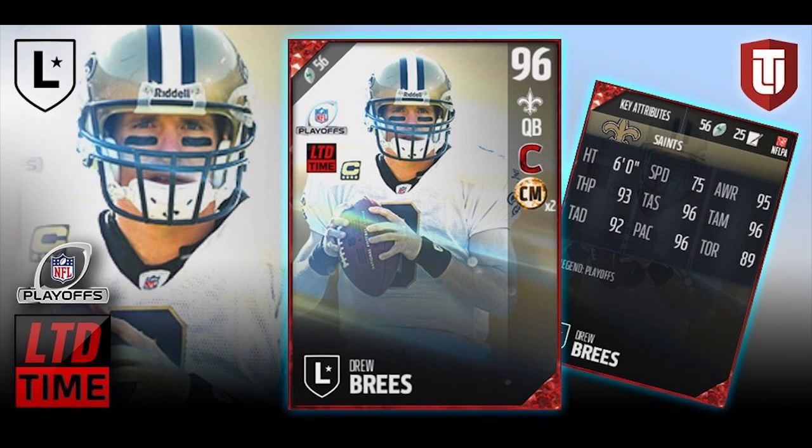75 speed is nothing really to be too excited about, and his throw on the run is an 89, which is okay. Overall, good Drew Brees card, 96 overall. It's nice to see that we're starting to get some of those higher elite legend players for the playoffs. I'm really excited to see what we get for Super Bowl weekend — I bet we're going to get some really cool cards that weekend.